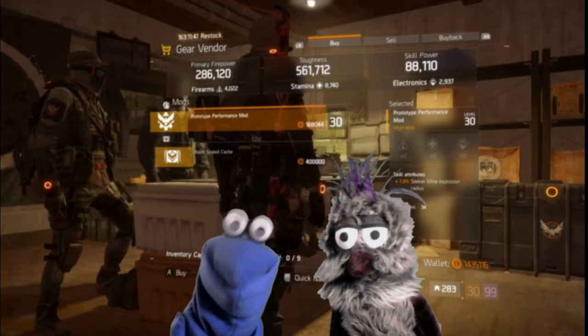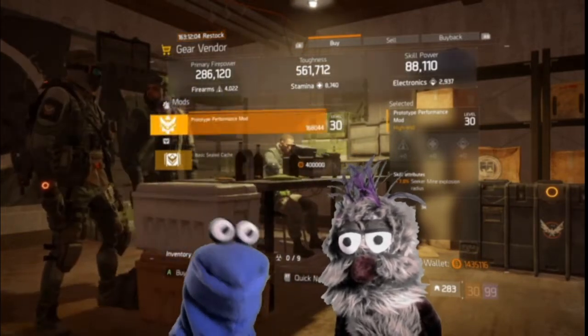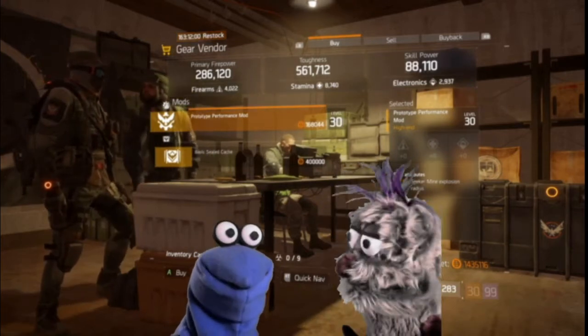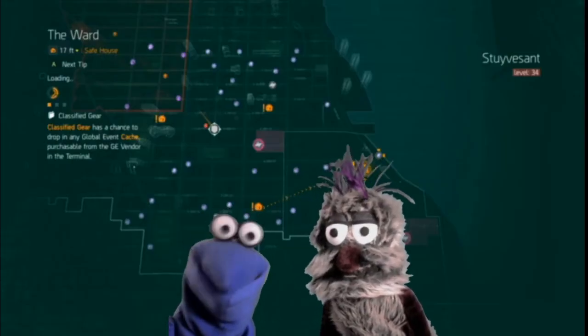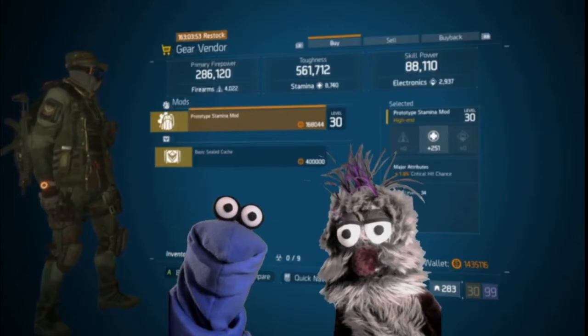Here at Dante's Run, they have a prototype performance mod with seven percent seeker mine explosion radius — great for blowing stuff up. Now let's head over to the Ward and see what they got.